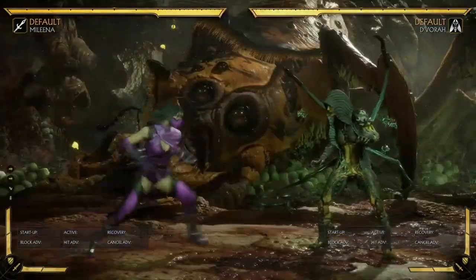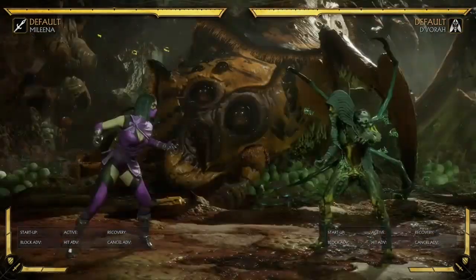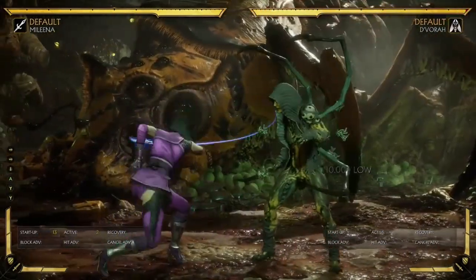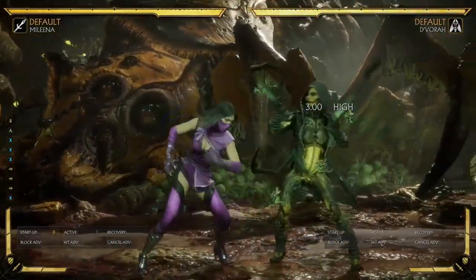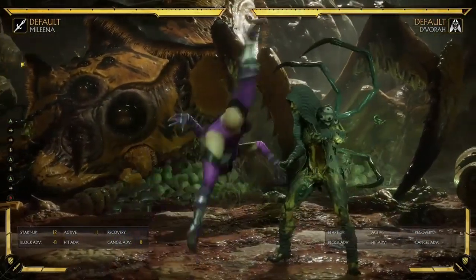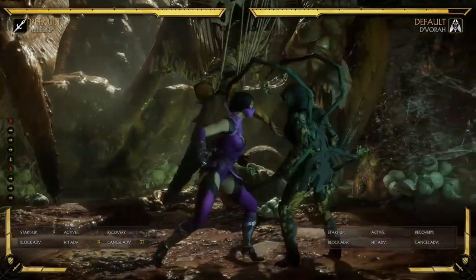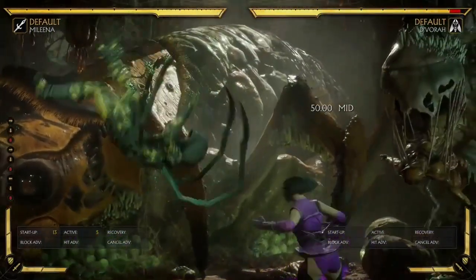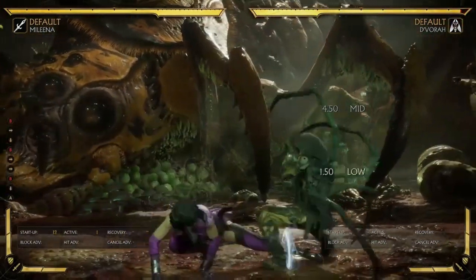This is one you can just throw out all the time because it's just so good. It reaches so far. It has decent hit advantage, so if they get hit by it, you can just go into your mids and it's almost guaranteed — there's not much they can do. It's just a really good tool to be throwing out, because it's so fast and she just goes under everything. She's so low — it's like Rambo's Crawl. Her down 4, on the other hand, is kind of something you're not ever going to be using. It's 9 frames and plus 19, but it has a weird hitbox and pretty small range, especially when you have your down 3 which is really great.